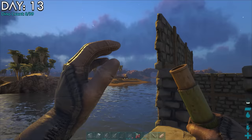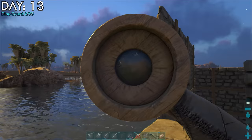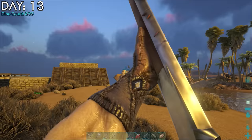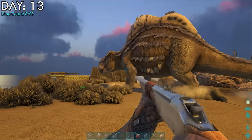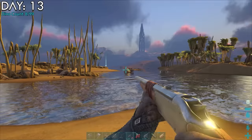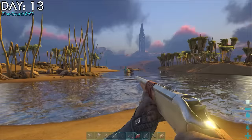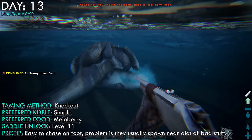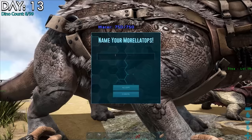Day 13. The first Morellatops I saw was alone on an island and it was a level 145 — lucky. When they're alone they flee, but if there's others around they'll attack. I waited until it wandered back over and shot. It ran up halfway and then moved, so we're doing this on foot. I eventually ran it down, though it did go into the water at one point. I gave it berries from my pocket and some I picked — it worked. Brought it back to the boat and named it Dasani.